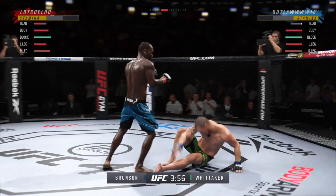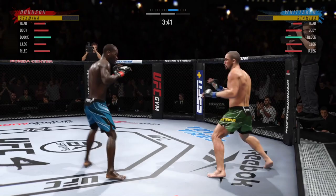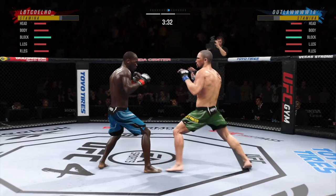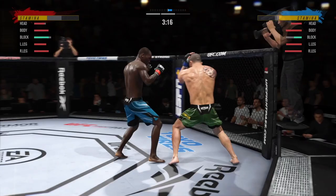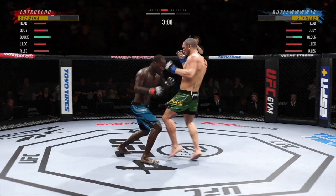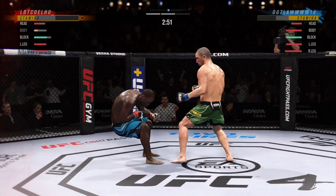That's obvious — you're using Derrick Brunson, who is a wrestler, so he's not going to have the best stand-up. He does have power in his hands, and you can see we get another knockdown here. However, you're going to want to incorporate your wrestling — you don't want to keep this fight on the feet for too long. It is very contextual and subjective — on paper seeing Robert Whittaker vs. Derrick Brunson, you need to take it to the ground from the get-go, but as the fight progresses we're having more success on the feet.